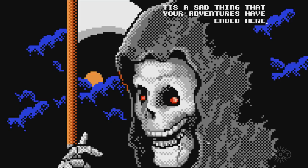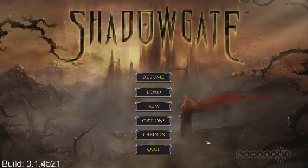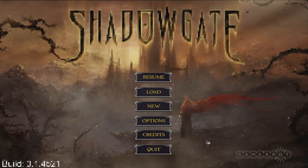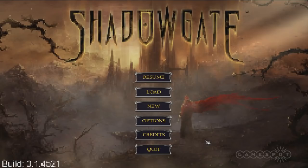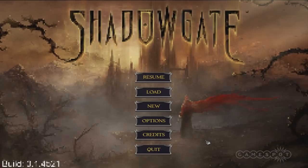We're finishing beta and should be releasing sometime in August. We're releasing on Steam first — the PC and Mac versions of the game. And the Mac won't be black and white. After that we're going to go to tablets — Android tablets and iPads. After that, who knows where we'll go. Carl, thank you so much for coming in today and giving us a look at Shadowgate. It has been my pleasure, thank you for having me.